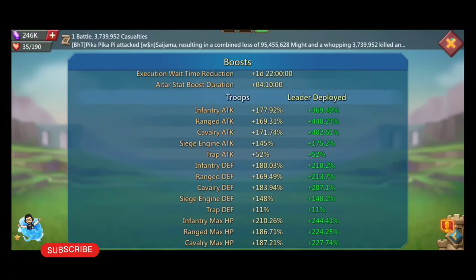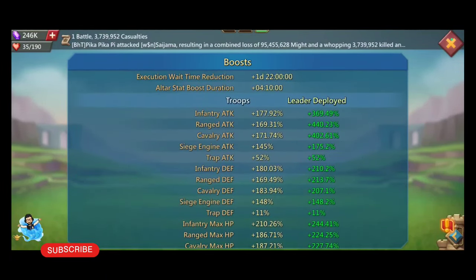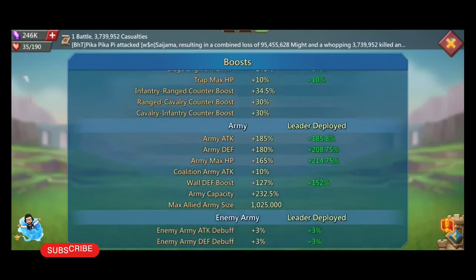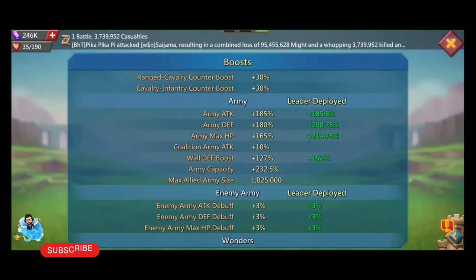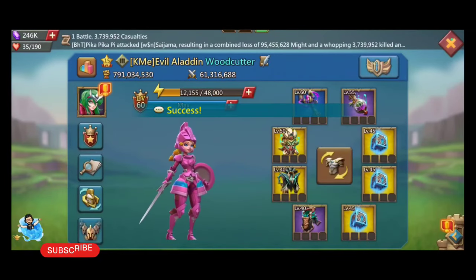There is 369% with leader infantry attack, 450% range attack, and 402% cavalry attack. I also got a decent amount of HP, attack, and defense of army. You can see my merging gear — I still need to upgrade my merging gear.